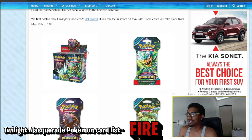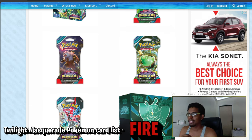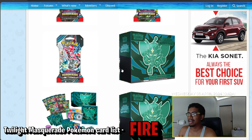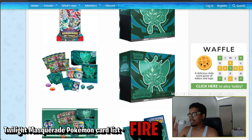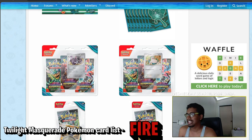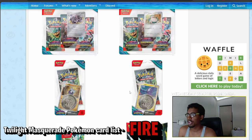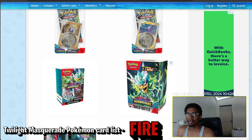Let's take a look at some of the products coming out. We have the 36-pack booster box, single packs featuring Ogrepon and Sinister, and the ETBs with the usual contents — a pamphlet, a brick of energy, sleeves, dividers, and a hidden promo card which I'm sure will be Ogrepon. We also have nine packs, dice, a three-pack blister featuring Revaroom and Snorlax, and single packs with a coin featuring Lechonk, Toxel, or Pupitar.